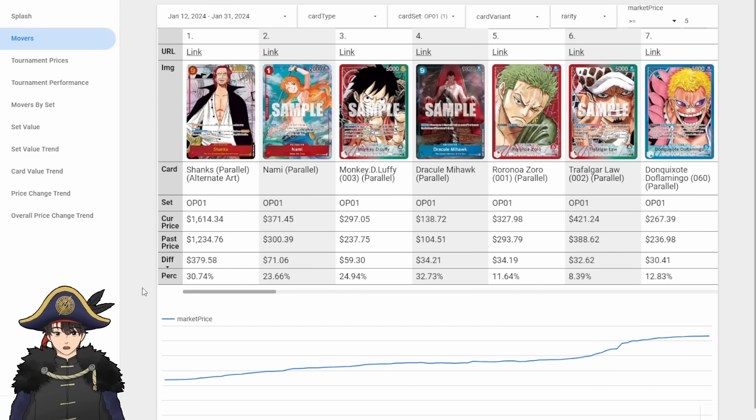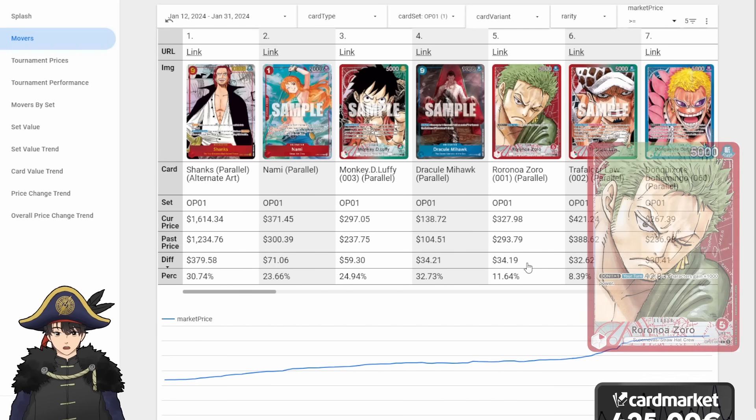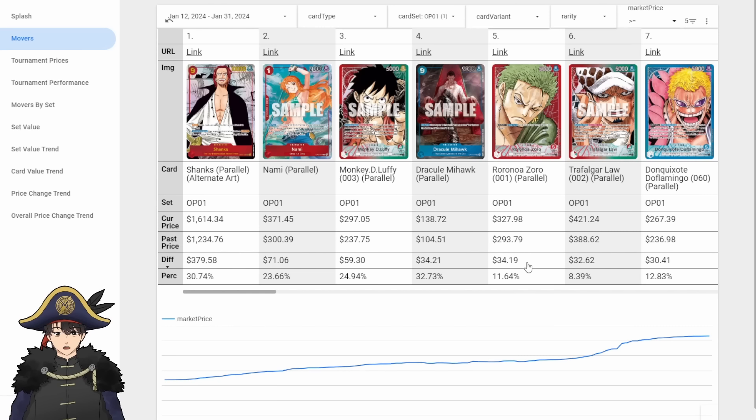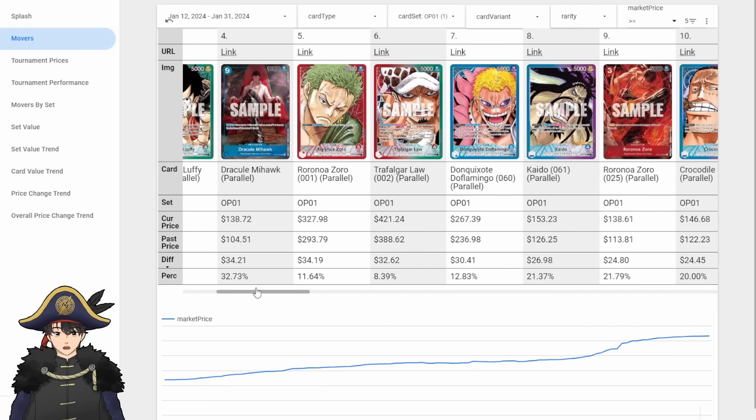Biggest increase in this period: Manga Shanks goes up $380. Alt-Art Nami continuing to go up, almost $400 now. Leader Luffy at $297 — the least usable leader in this set but costs quite a lot, even more than Blue Doflamingo, I guess that's the power of being a Luffy card. 9K Mihawk goes up $30, Alt-Art leader Zoro goes up $34 — pretty sure this is influenced by how well Zoro placed in the NA Championships. Zoro did get third.